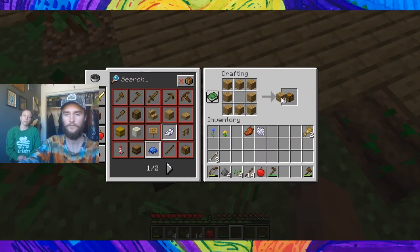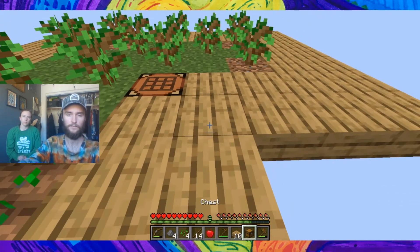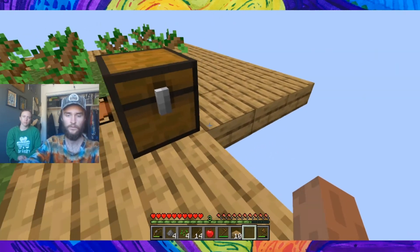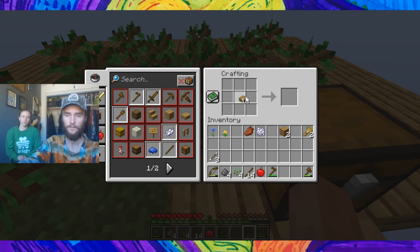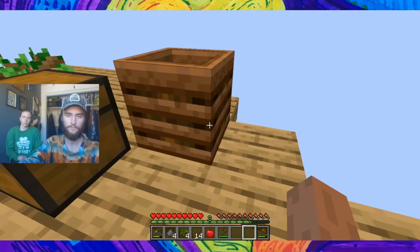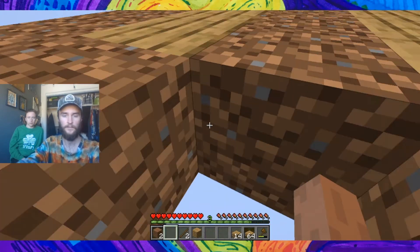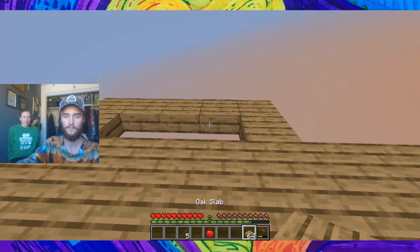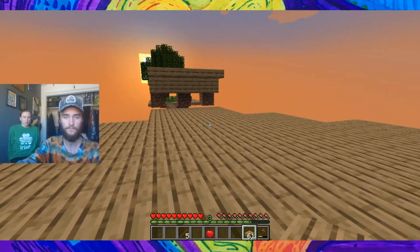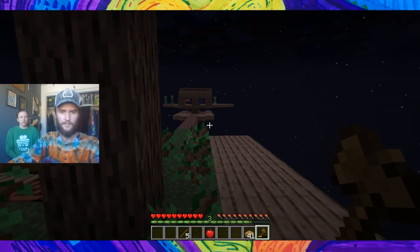They build a chest so items are safe even if they die. They finish the platform and add a composter. The saplings are covering the footprint — one spot gets reclaimed. Shortly after, their first spiders appear on the pitchfork platform.